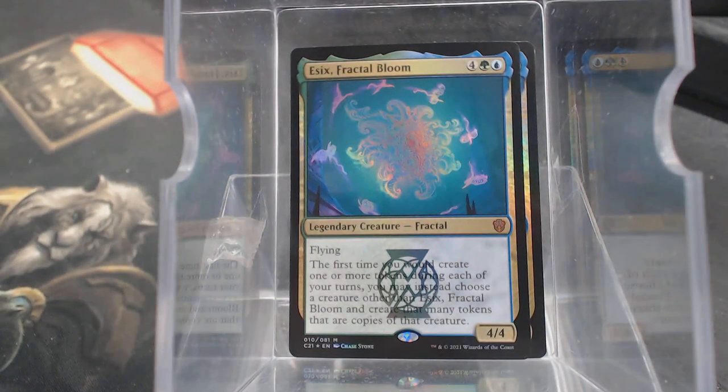The secondary commander is Essex Fractal Bloom. 6 mana, 4/4 flying. The first time you would create one or more tokens during each of your turns, you may instead choose a creature other than this and create that many tokens that are a copy of that creature. So if we make 3 Thopters, you could have those Thopters be the 2/2 flyer that comes into play with 2 Thopters. That's pretty sweet.